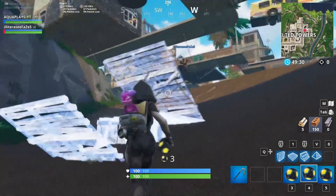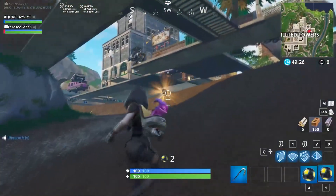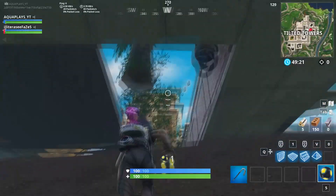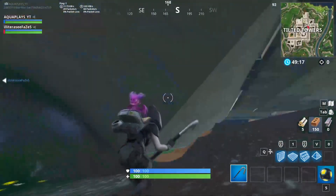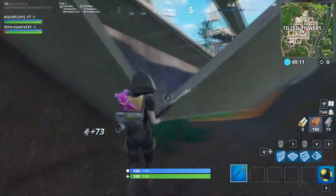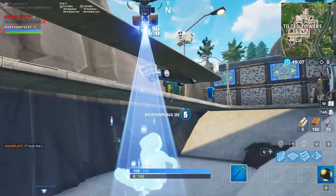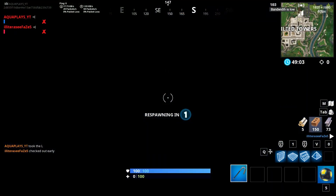We have made it into the under the map glitch — whatever you want to call it. You can throw things under here, you can throw things out of here, you can shoot out of here, you can do whatever you want. We can break these over here and make our way into the stadium.